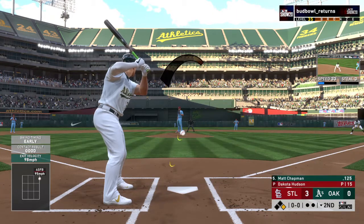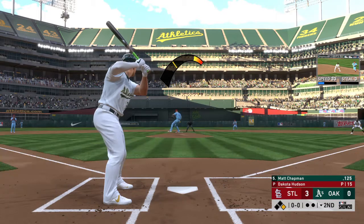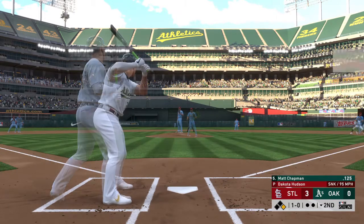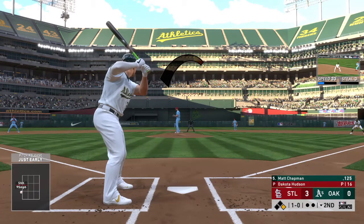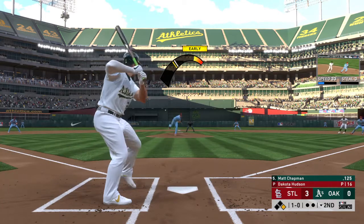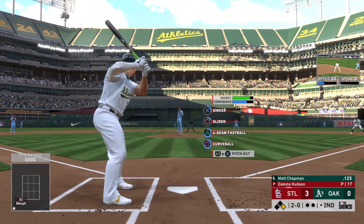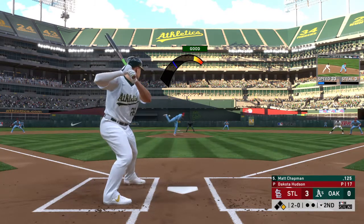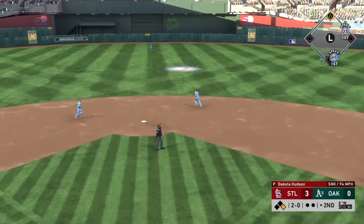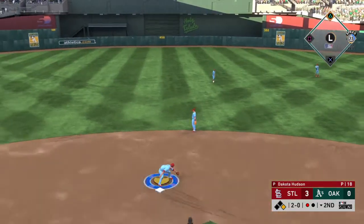Batting fifth, the third baseman Matt Chapman. That brings up the always intense Matt Chapman. The first pitch misses, it's ball one. A slider's in the dirt as he lays off it for a ball. Davis is aboard at first with nobody out. Lifted into the air to shallow center — center fielder giving chase — he's there and records the first out.